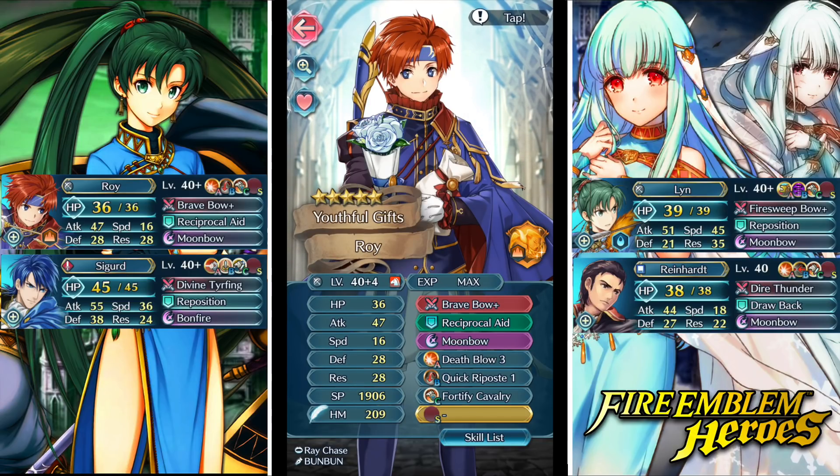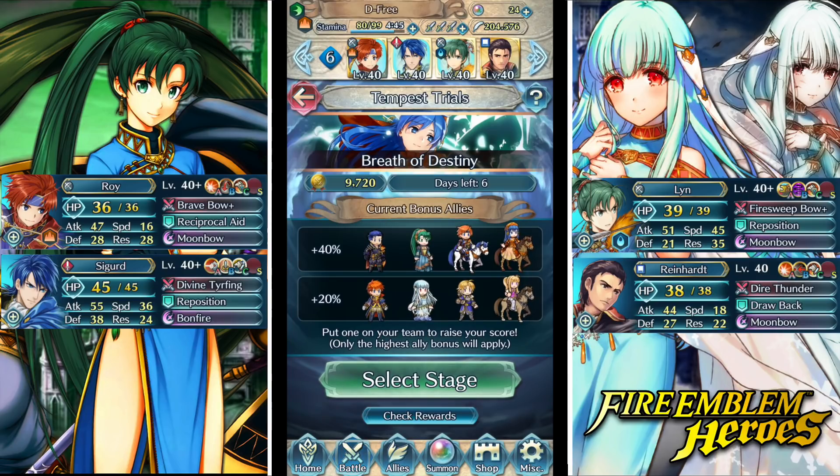I believe he's plus attack and minus defense, but you guys can double check that. I need to give him QR3 - I actually need to finish leveling up Tsubaki for that, so I'm just waiting on that. I'm also gonna swap off reciprocal aid for a repo whenever I get around to it.